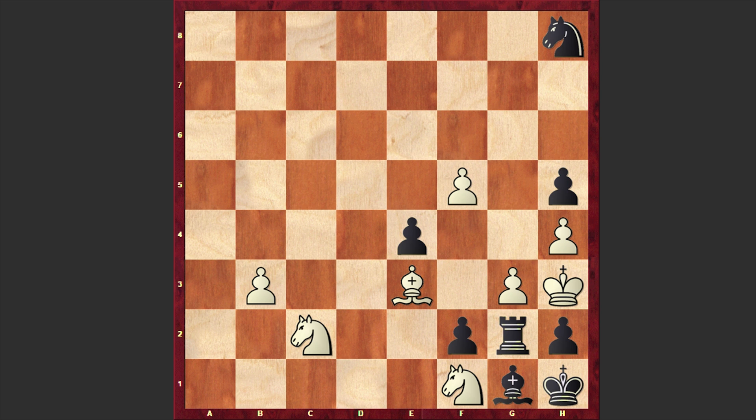Back to our problem — the task is to checkmate Black's king in 9 moves. You can pause the video and try to find a solution. Although this is going to be a very hard task; for example, I waited several minutes and Stockfish still didn't manage to find a solution.